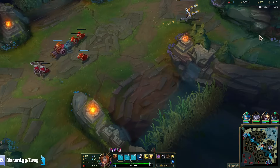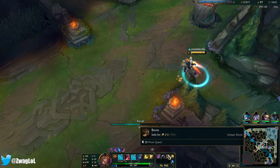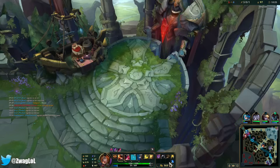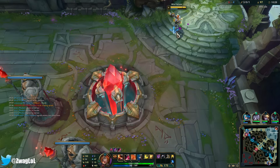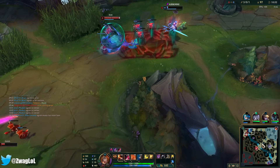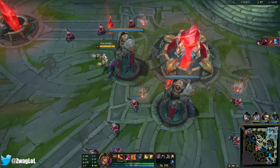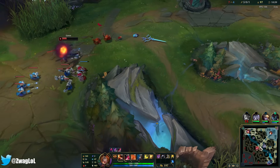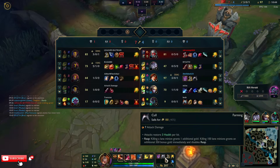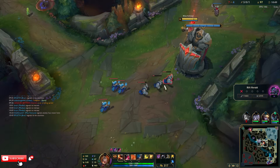I don't have mana. I could go for this, but we don't know where Sion is, and Zoe's on her way back to lane. I've got three minions left on Cull. I'm going to go attack speed shoes over Cooldown boots — Cooldown boots are going to make me burn through my mana faster. It'd be nice to have ult and Flash up a little bit faster, but Zoe's gonna use my sums against me. I'll go the attack speed since it helps me clear the wave faster without burning mana, plus my autos do hurt with this build.